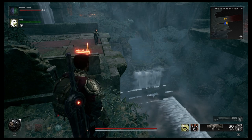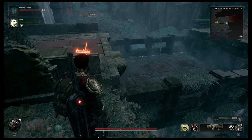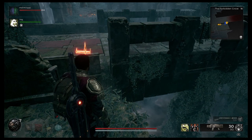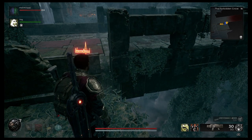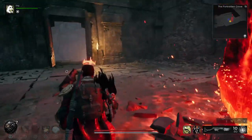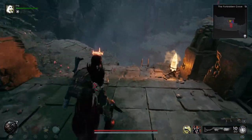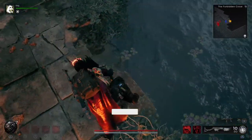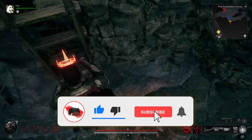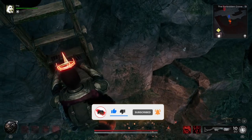You could go straight over and fight the Ravager at this point, but I wouldn't advise it because there is some loot you can grab before going over there that might make the fight just a little bit easier. The first piece of loot I want to show you is down in the water. Head back to the crystal, go back out that door, and down this ladder.